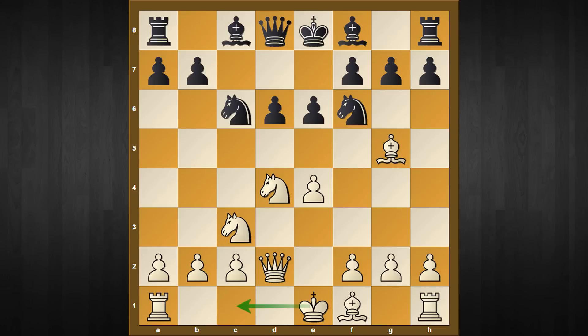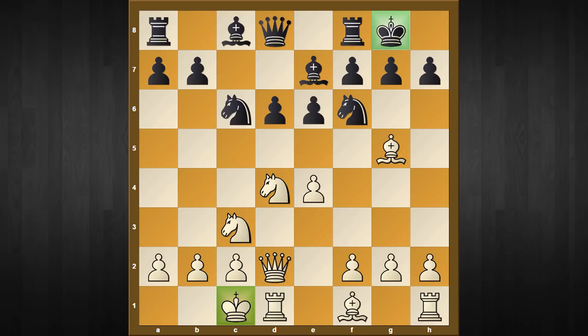You can see the simple attacking scheme by white: white wants to quickly castle on the queen side and then launch devastation on the black king side with a pawn storm. The mainline continues with bishop to e7, castling on the queen side, and now black castles on the king side — an opposite-side castling scenario where every single attacking move counts a lot.